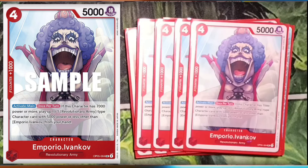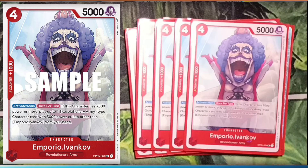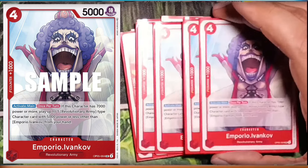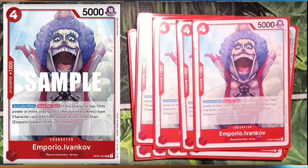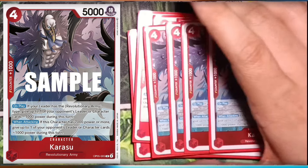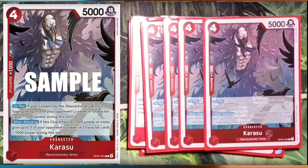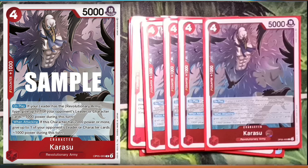Five cost, 4k, counter one. Activate main: once per turn, if this character has seven thousand power or more, play up to one Revolutionary Army type card other than this card with five thousand power or less. So you can drop that for free and then give it a rush. But what it's really here for is Karasu — the best non-trigger card. On play, if your leader is Revolutionary Army, give up to one of your opponent's leaders or characters minus one thousand power for this turn. And when attacking, if this character has seven thousand power or more, give an opponent's leader or character minus one thousand power. It triggers every attack, and they do stack, so if you have more than one on the field that's really scary.